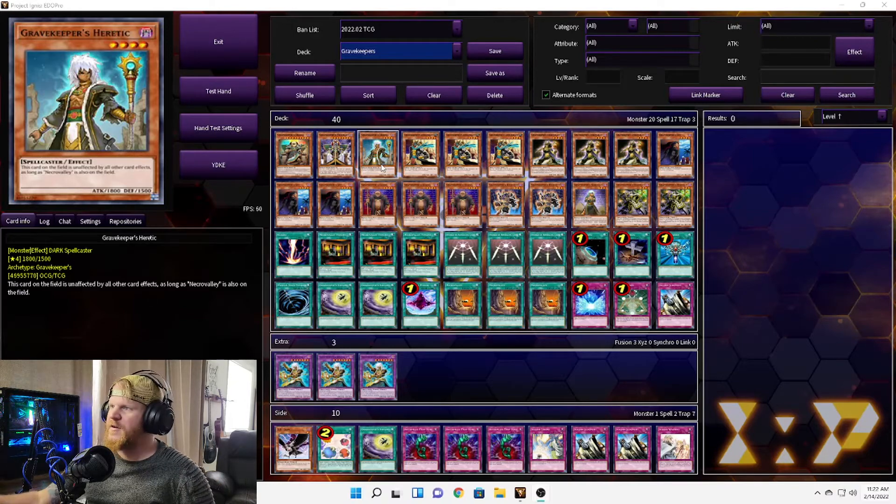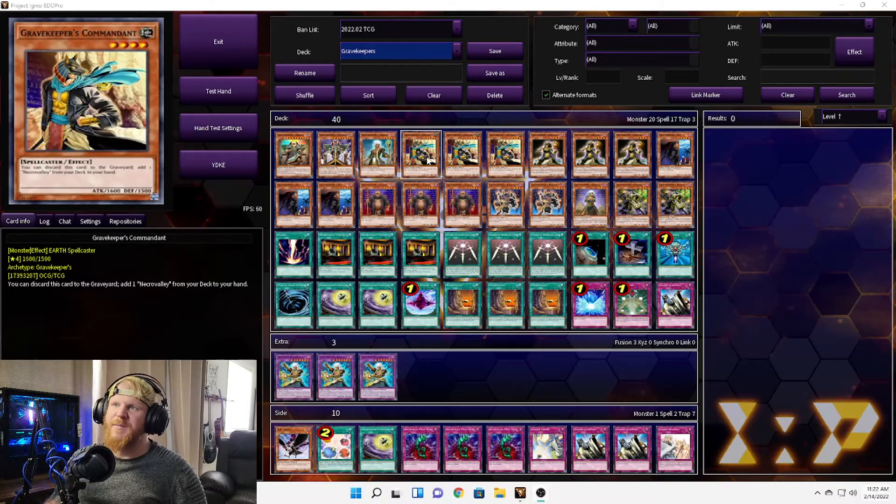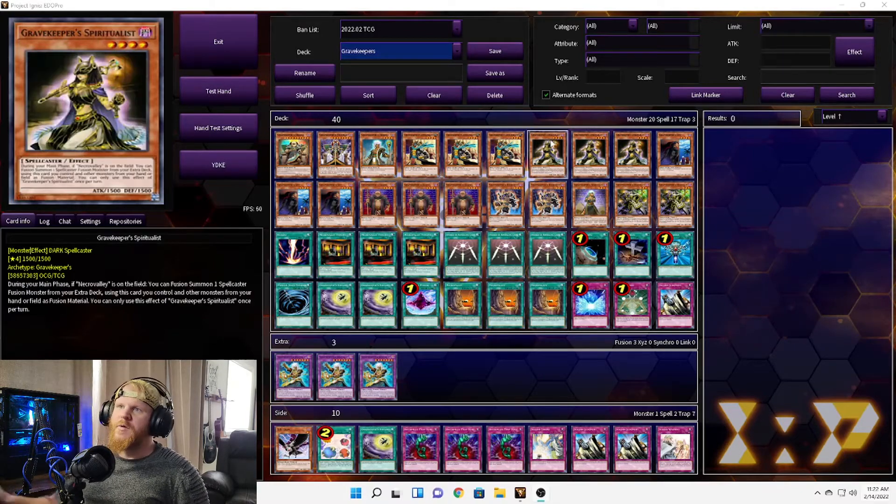We have three Grave Keeper's Commandant — this one can be discarded to add a Necro Valley to your hand. We have three Grave Keeper's Spiritualists: this one lets you fusion summon one spellcaster fusion monster from the extra deck by using this card you control and other monsters from your hand or field as fusion material, so that one is really good.